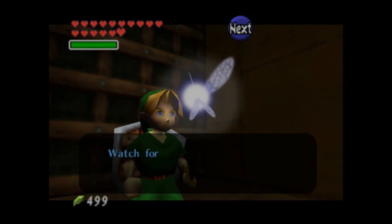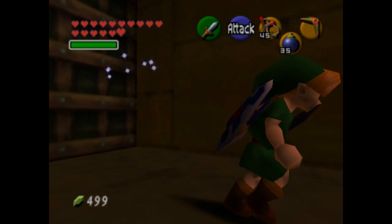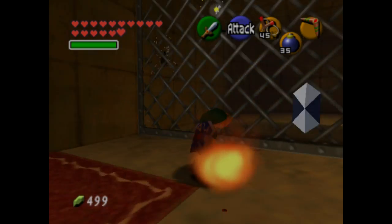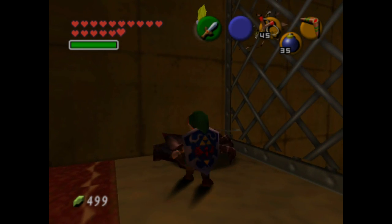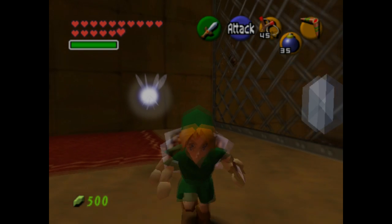This temple also has Wall Masters. They will come down and grab you, and if you do get grabbed, you're sent to the beginning of the dungeon. It's not all that much of a trek back, but it is useless to go back, so you want to kill them as soon as you enter the room so they won't bother you anymore. Because once you kill them, they don't return.